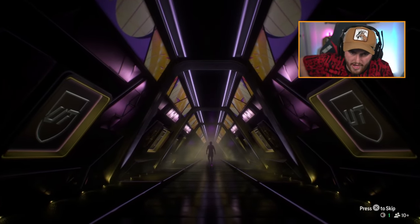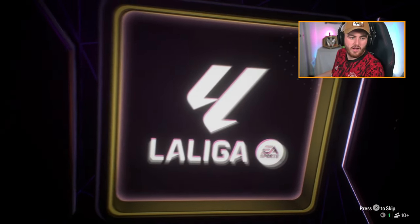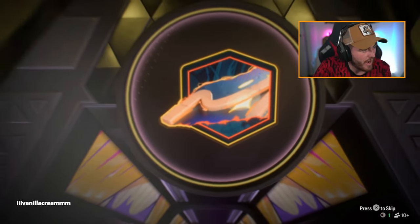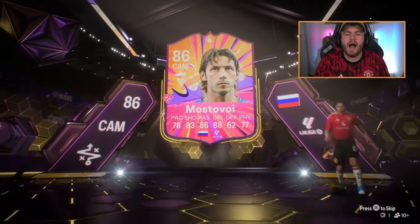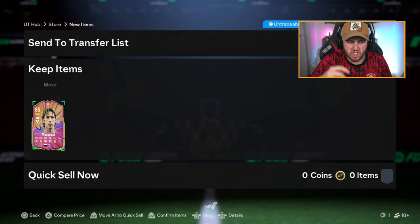We've got Adam's max 88 hero pack now. It's a walkout — CAM. No way. Why is EA doing this to me? I said I hadn't seen Mostavoy in so long — I get it. Why three times in this one video?